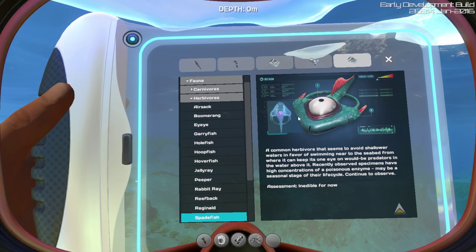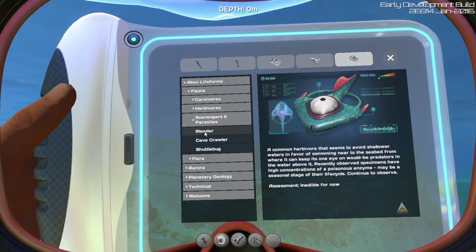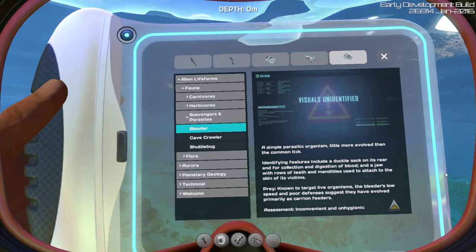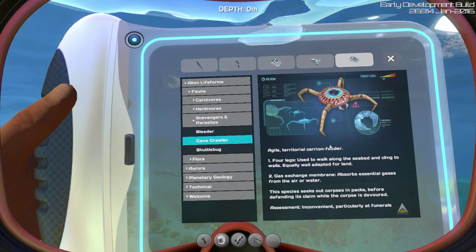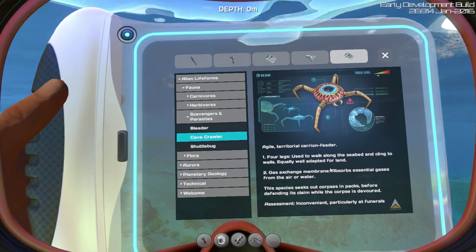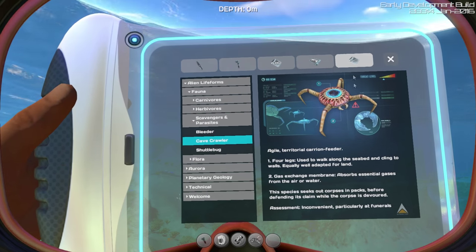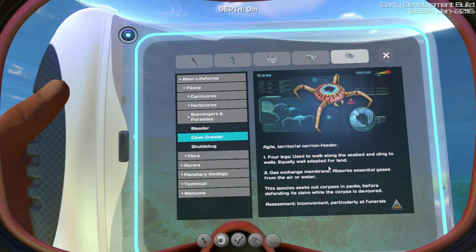Spadefish — god, he looks high. Scavengers and parasites. I know I've missed some stuff, but I'm not gonna bother going through all of them. Bleeder — a little more evolved than the common tick, so the earth tick. They're very inconvenient, very annoying. Cave crawler — they're scavengers rather than parasites. Four legs. The eye is a gas exchange membrane, so they respirate through their eyeball. Which is quite strange.